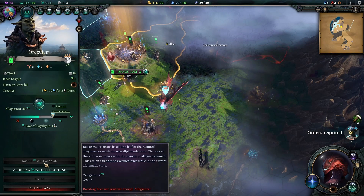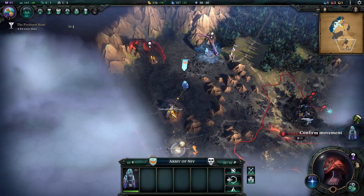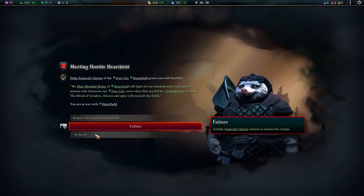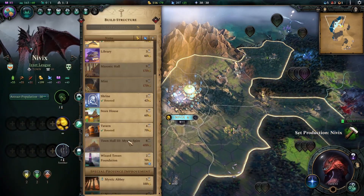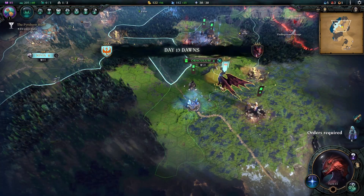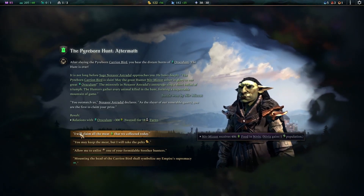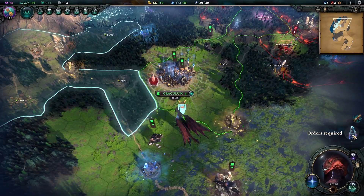Turn twelve begins and I realize we need one more turn for our allies to join us for that quest battle. Another city-state also wants to fight — I tried the dragon intimidation again and of course it fails again. I'm going to make him wipe that smug grin off his face soon enough. Our market finishes production so we begin production on our wizard tower to get more Imperium.